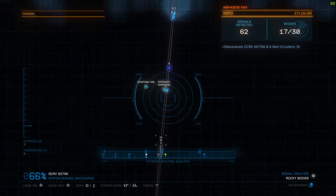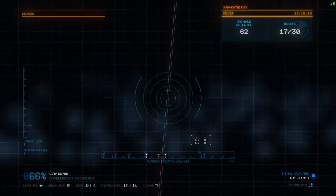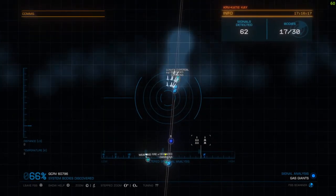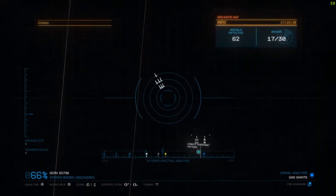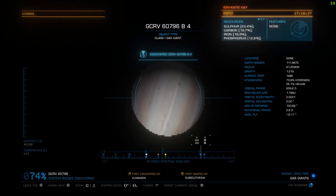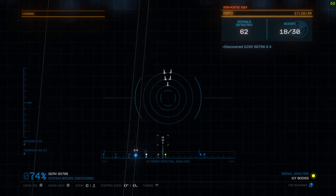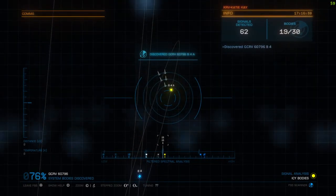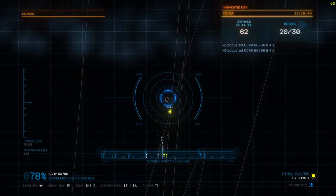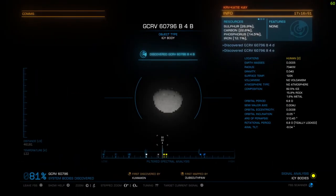It looks like there's another one arrived. Just turn the dial like you would tuning a radio station on an old radio. There's another gas giant. So there are all the big ones I've found — now we can find a few smaller ones. Just move around; the arrows will actually indicate where they are, then you find the circle and zoom in, and you've scanned the planet.